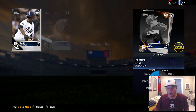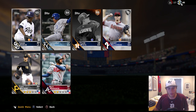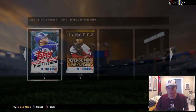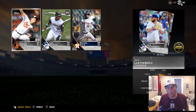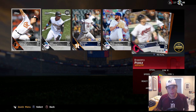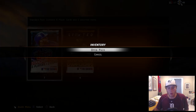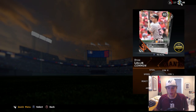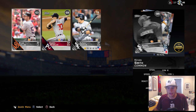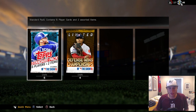Jumping into the first promo pack — I've heard a ton of people pulling golds out of these packs — but we start it off with all silvers: Nick Markakis and Tony Watson. Jumping back into the standard packs, and still nothing so far — we get Justin Upton and Joaquin Soria.